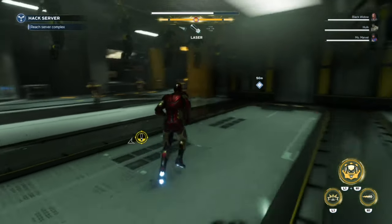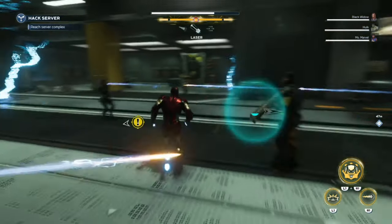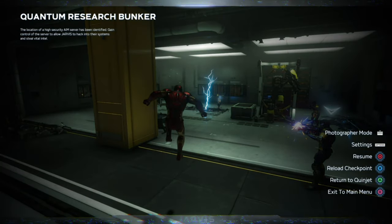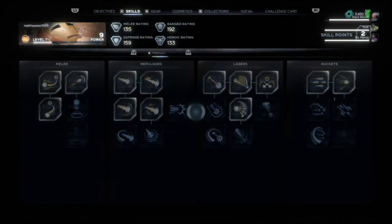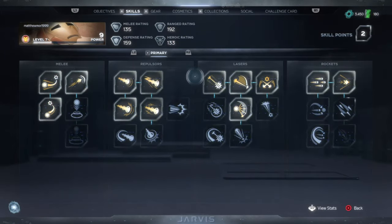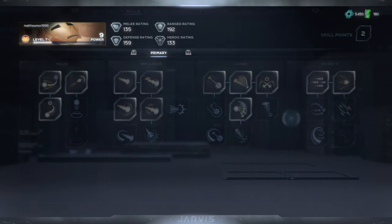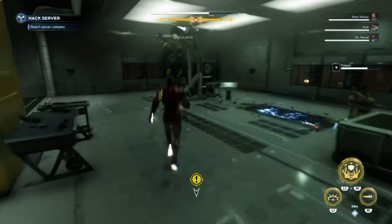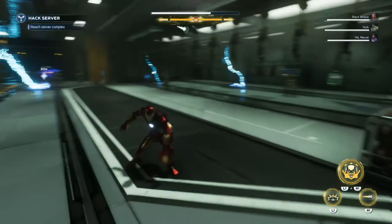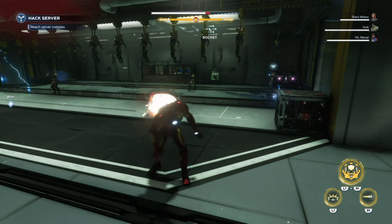Here's how you swap between lasers and rockets with Iron Man. Go over to his skills and make sure you have purchased his lasers and his rockets, and obviously upgrade your gear. Then head over to your PlayStation controller and use the D-pad left or right.